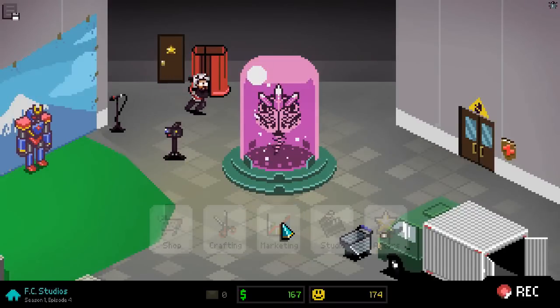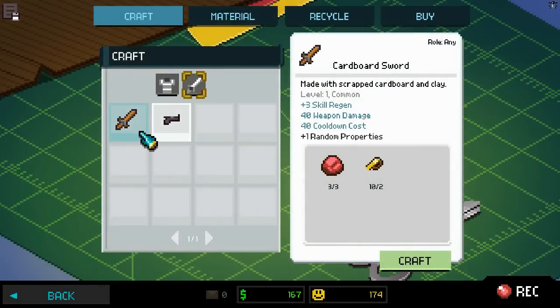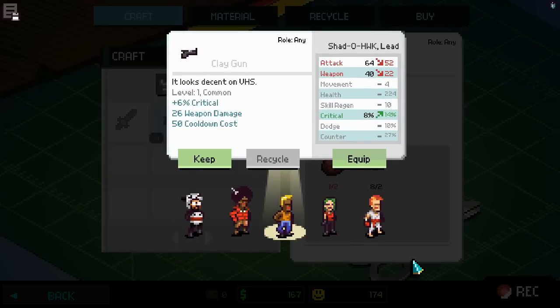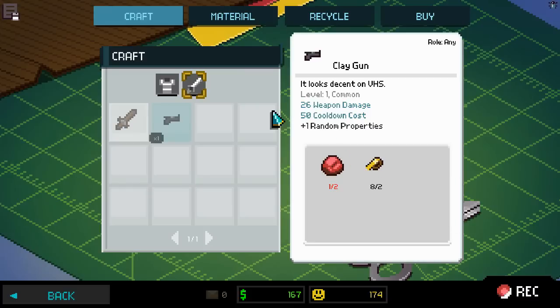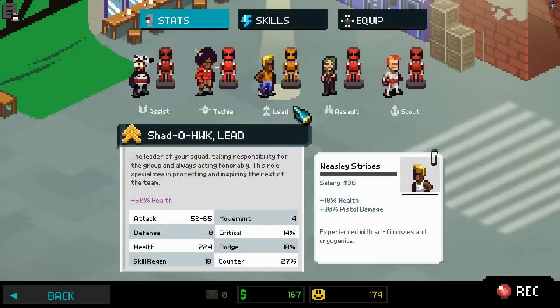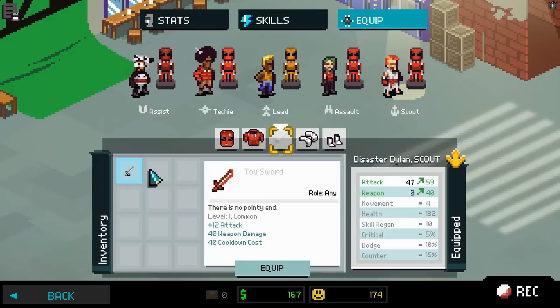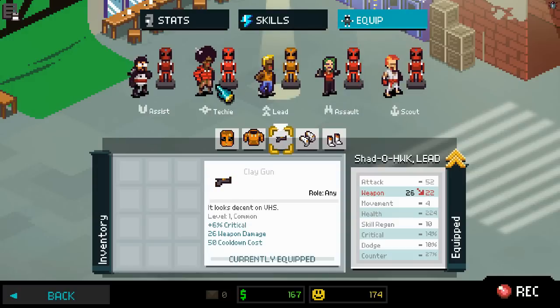Let us continue playing Chromus Squad. I have a few things I need to sort out because it didn't save what I did last time, but this will allow me to fix a few issues. First, I need a clay gun for the lead, because no troubleshooter worth his salt is going to not have a laser pistol of some kind. We lose a bit of attack power doing this but we have a bonus with guns for that character type, so we're sticking with it - plus 30% pistol damage. This means Dylan will have the sword of toys, because toy swords are clearly the best.